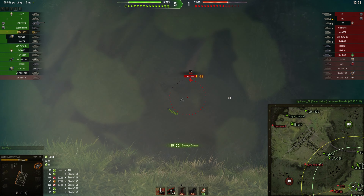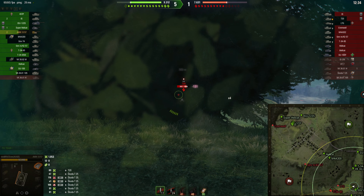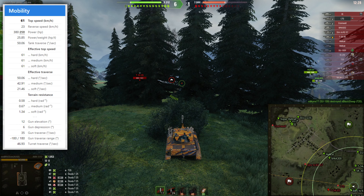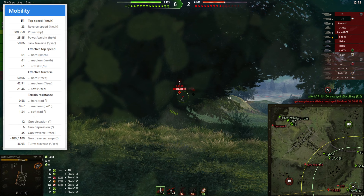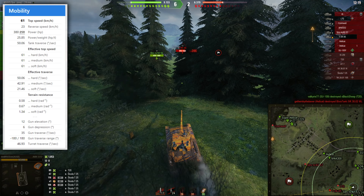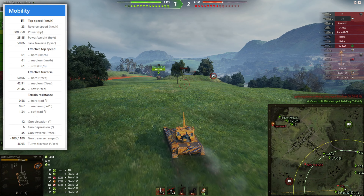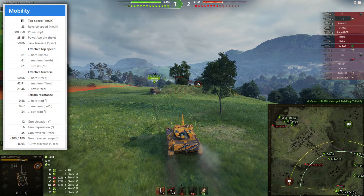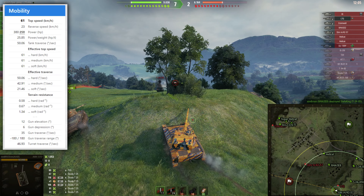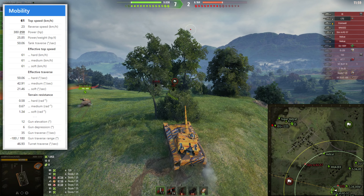We lost some hit points but that's fine because we won this position. Talking about mobility: this tank has a top speed of 61 kph, a power-to-weight ratio of 25.85, so it is super mobile. It does have only six degrees of gun depression and 12 degrees of gun elevation, which can be a limitation here and there, but the mobility is quite good for a light tank.